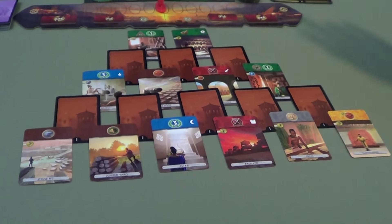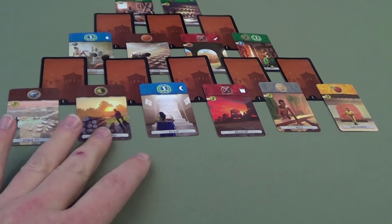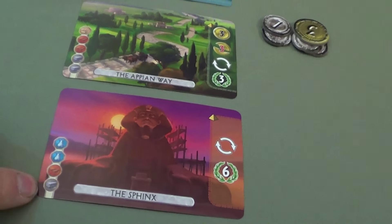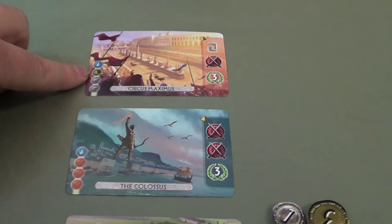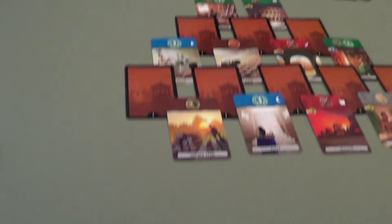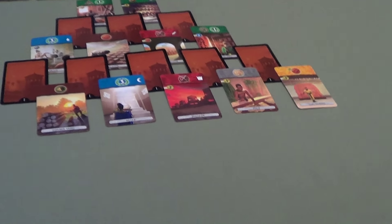I am first player. In Seven Wonders you always want to build up your resources, but you also want to be smart about building your wonders. I see I need stone — stone is going to be important. So I'm going to pay one coin to the bank and gain a stone. That doesn't turn over a card, but now Carmen has her choice of any one of these five.